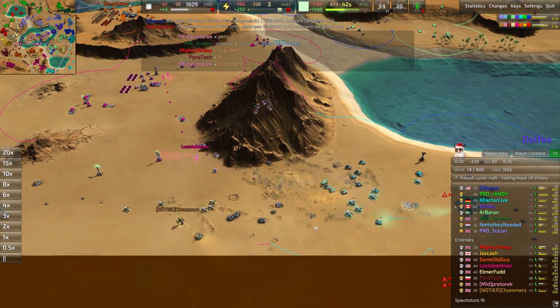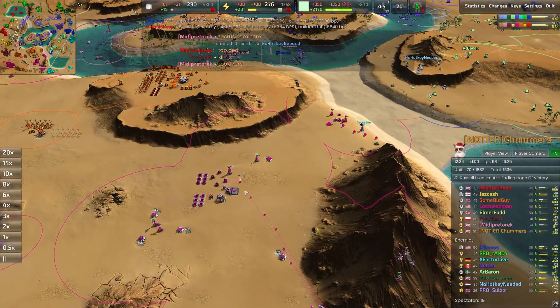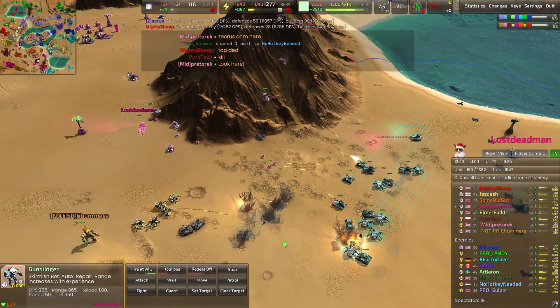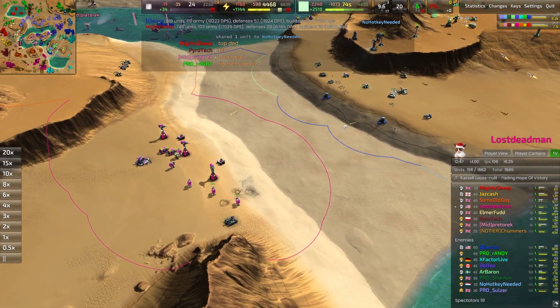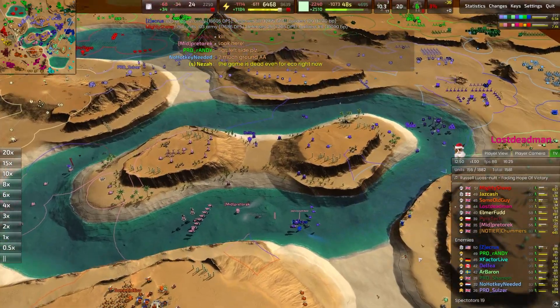Nice hold there for Chummers and Lost Deadman — pushing back the vast majority of those medium tanks, holding the lines, with a couple of killer D-guns from Chummers. We do have some gunslingers coming up as well — not going to be the end of the world, especially against T1 medium tanks. Got to be careful against those rocket spiders though. Recluses all over the place — you know it's a viable strategy when basically all the pros are using it.